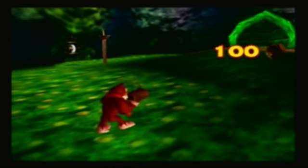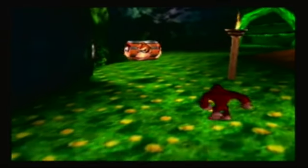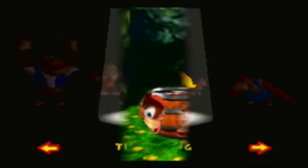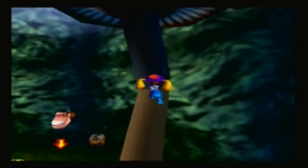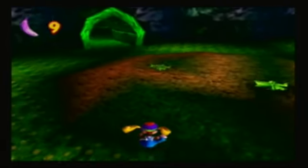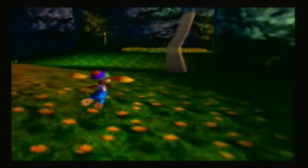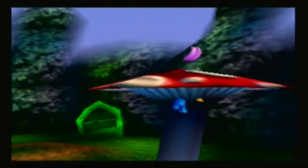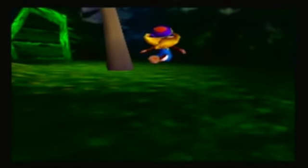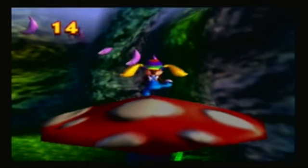Now we have homing ammo, but first we have to find some red crates. Let's get Tiny out, because we have some bananas to get with her. Are you kidding me? Just so you know, those tomatoes do respawn real fast. And don't worry, I won't forget that one banana in that tunnel there with Tiny.